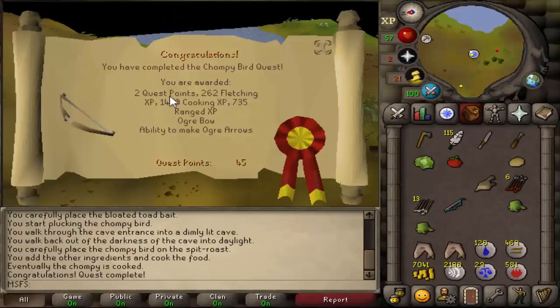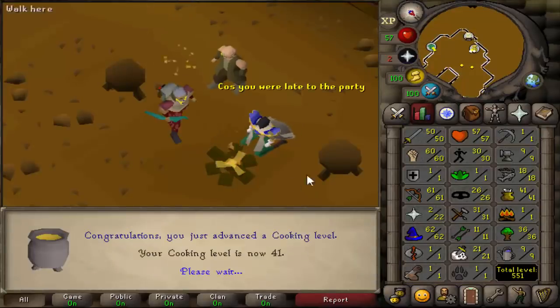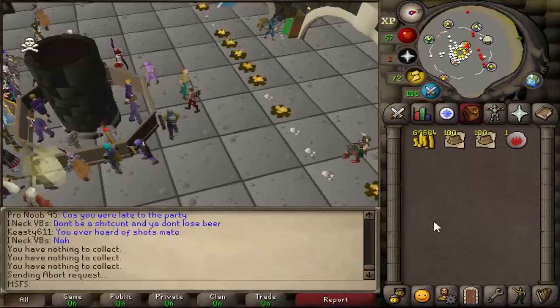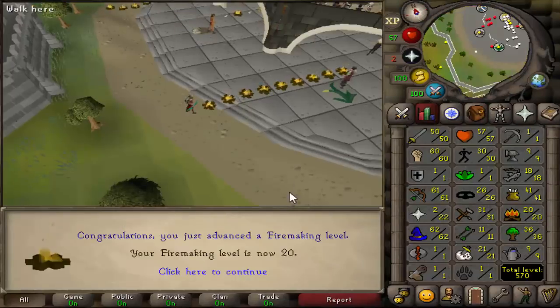The last sub-quest we need to do is start Big Chompy Bird Hunting — and that is Big Chompy Bird Hunting done, quite a few XP and two quest points. Now for the final bit for mith gloves: first we need to get 41 cooking, which is what the tuna is for. That is 41 cooking. I also need to get 20 Firemaking — and that's 20 Firemaking.